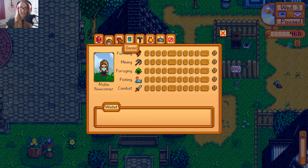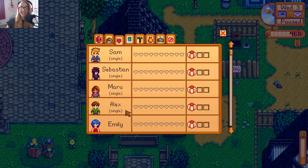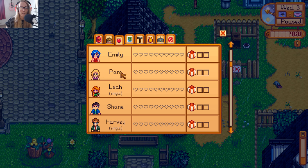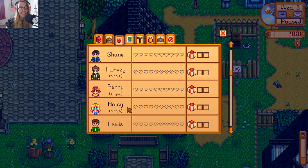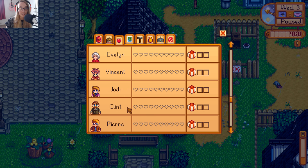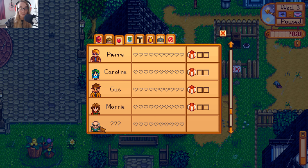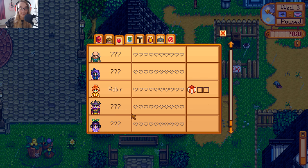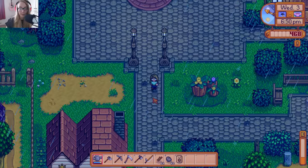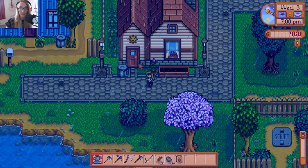I guess we could check who we've met. If we go on to social — oh and it tells you who's single as well. Sam is single, which is nice to know. Sebastian — my bae — he's also single. Maru is single. Alex is single. I'm guessing Emily and Pam are not single then. Shane apparently isn't single — how is Shane not single? Leah's single. Harvey's single. Penny's single. Hayley's single. Lewis and Willie aren't. Elliot is single. Linus isn't. Demetrius isn't. Evelyn isn't. Vincent, Jodie, Clint, Pierre, Caroline, Gus, Marnie — we need to meet four new people and I don't know where they're hiding. That purple-haired one was like moping around in her bedroom, but I can't remember which house.